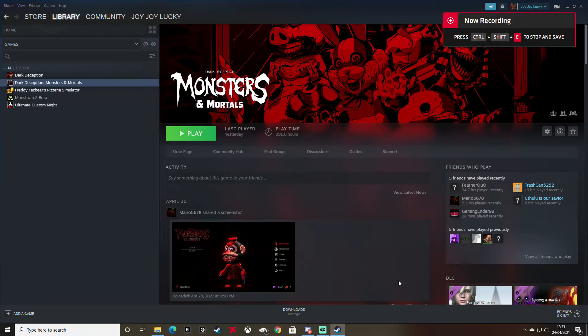Hey guys, Joy Joy Lucky here. I've just found something crazy — it is a Monsters and Mortals life hack that will make sure you always get a great game. This life hack will ensure that you will never be in a laggy lobby, even if the host is playing on McDonald's Wi-Fi. You will be fine and will not lag at all.